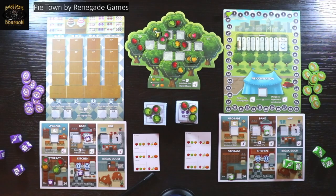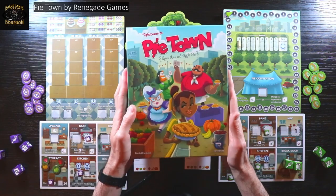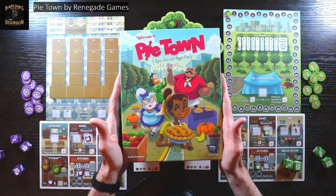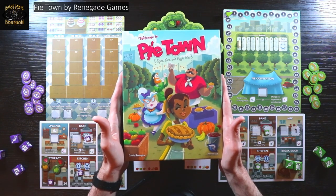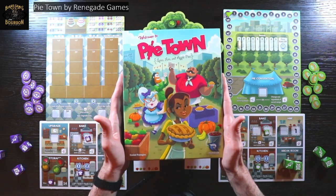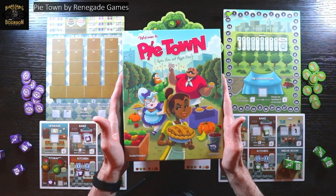Hi everyone, this is Board Games of Bourbon. I'm Glenn Flair, and right now I want to tell you about Pie Town, which is a dice-as-worker placement game with a bunch of other cool mechanisms in it. I'm making this video for the Euro Game Group because I think it's a lot of fun. I think it's been overlooked, and I think it's a good one to turn your attention to.